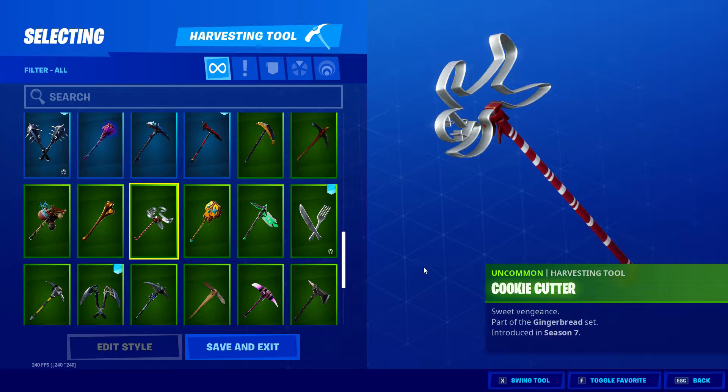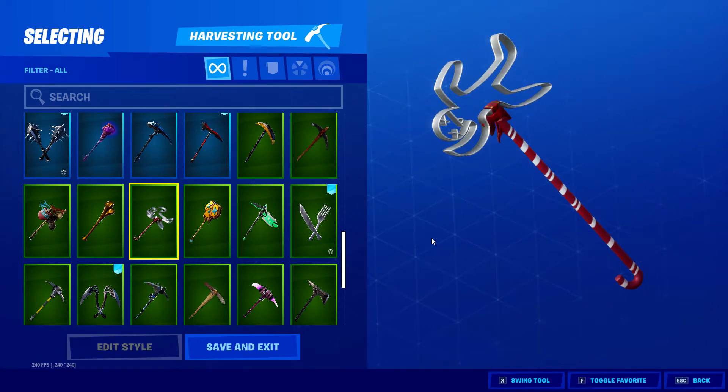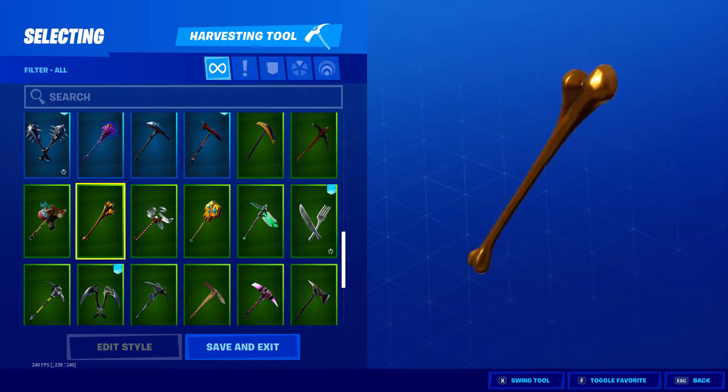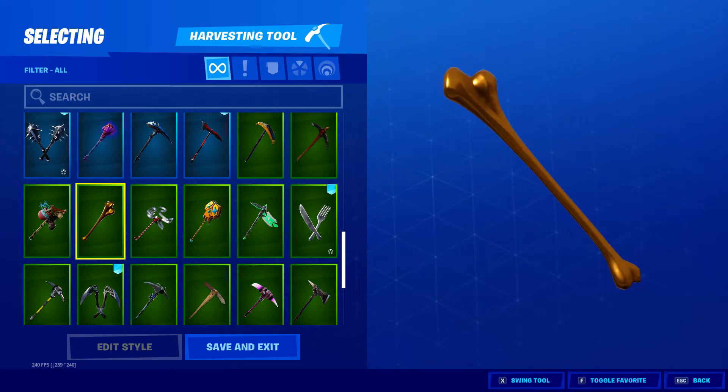This one was Cookie Cutter, Gingerbread set, Season 7 — came out at Christmas time, so I bought this one. Love this one — Chew Toy, Crumble Gang set. I use this with Meowsicles because it's a dog bone.